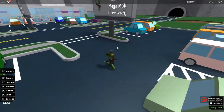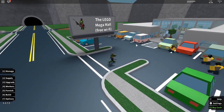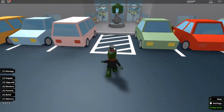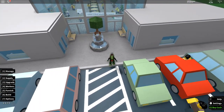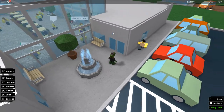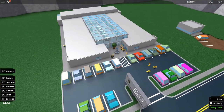First off, you have the sign which says 'The Lego Mega Mall - Free Wi-Fi.' Who doesn't want free wi-fi nowadays? That's how you get the customers. Then you have this little fountain up front which I really like.